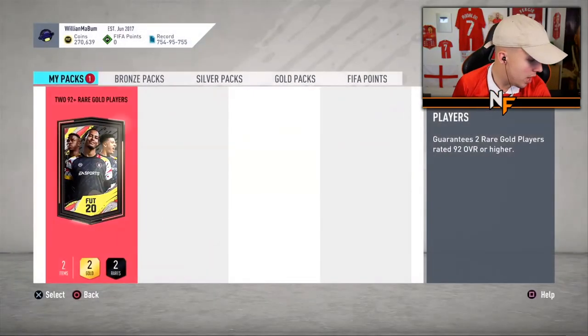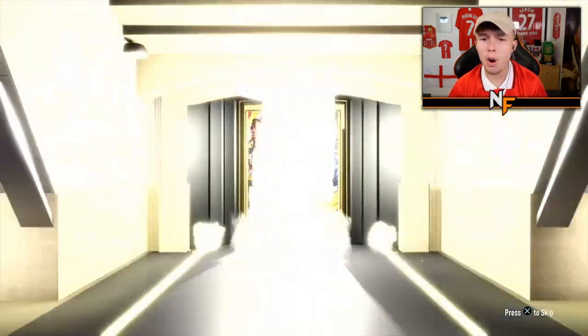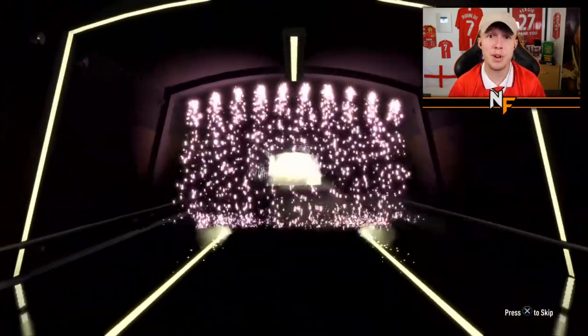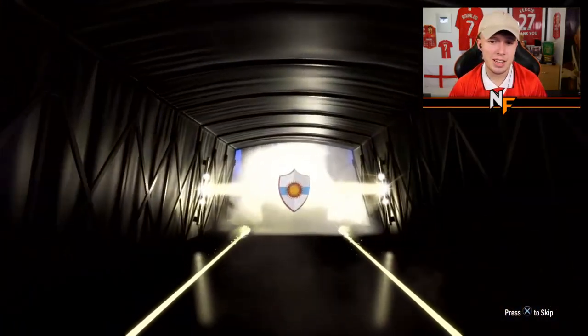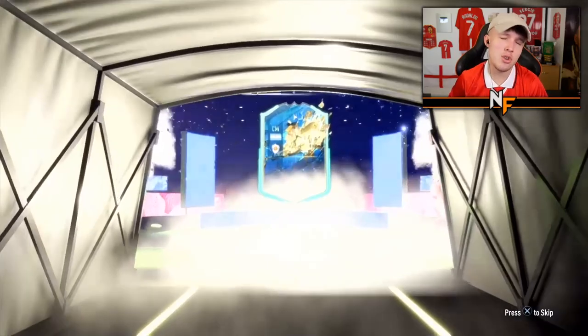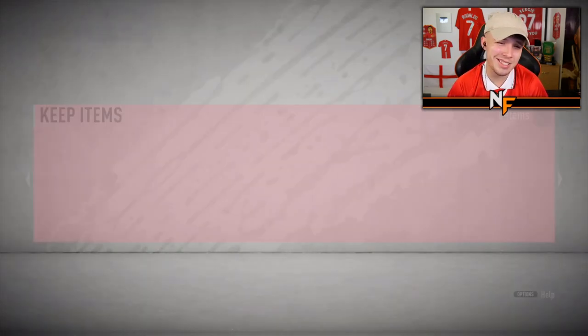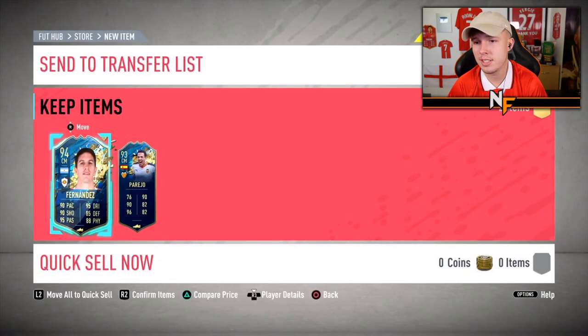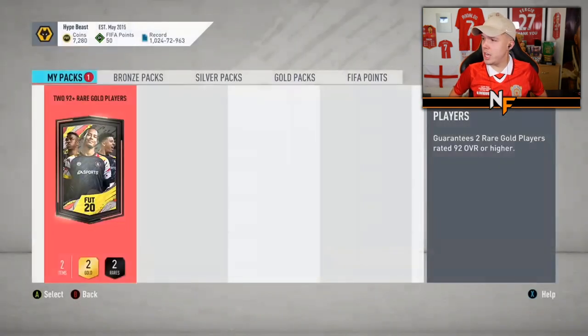Pack seventeen — Bob's pack. Argentinian, set in mid — Fernandez, 94 on the front. Anyone decent behind Fernandez? Oh god — get us on to number eighteen right now.